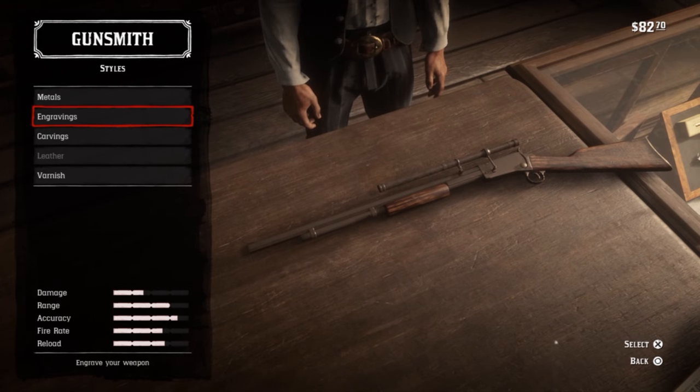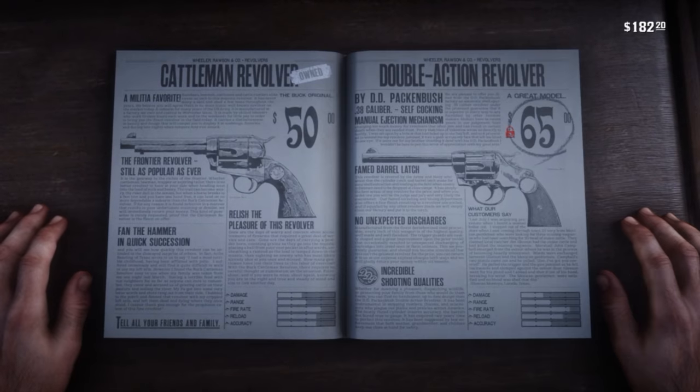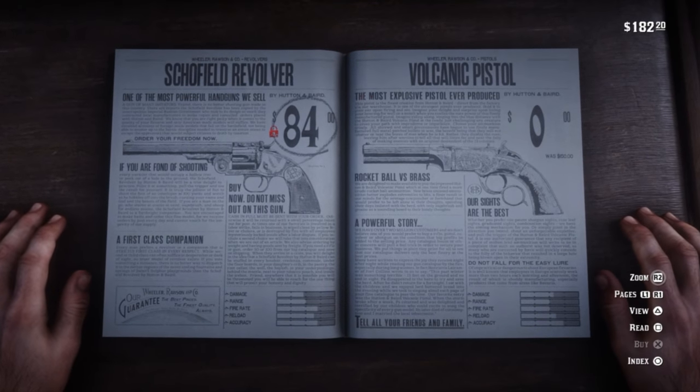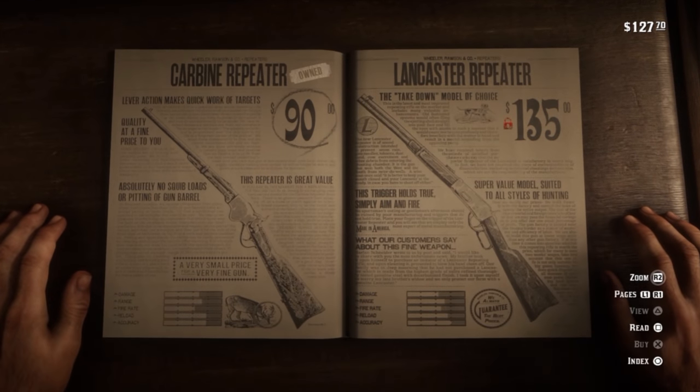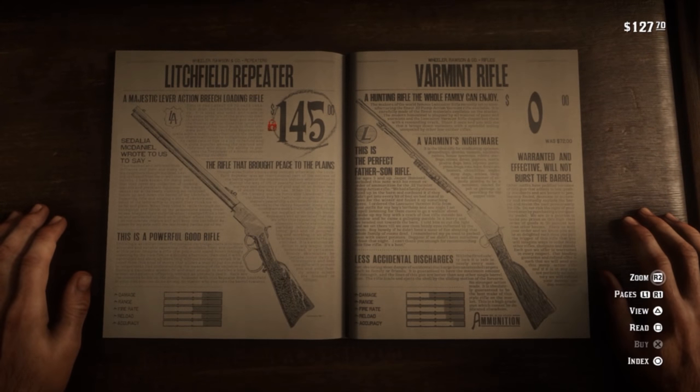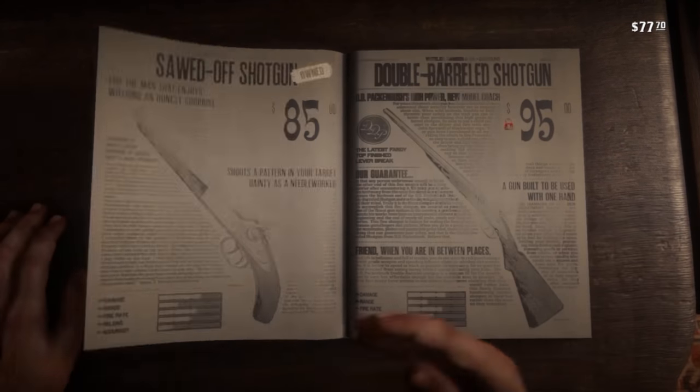There is also the Volcanic Pistol, Lancaster Varmint Rifle and Pump Action Shotgun. All 3 of these weapons are available very early on into chapter 2 from the Gun Store in Valentine, and as with the horses, they are free to purchase. Be aware that these are by no means high level weapons, but are handy at the beginning to give you a bit of a head start.